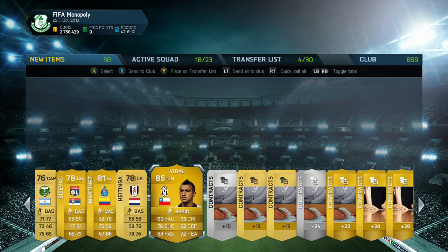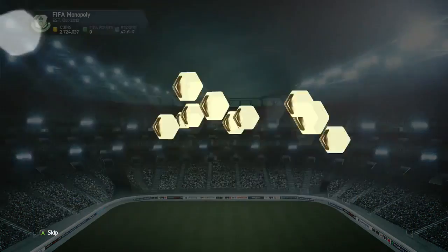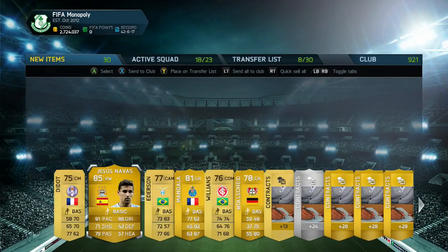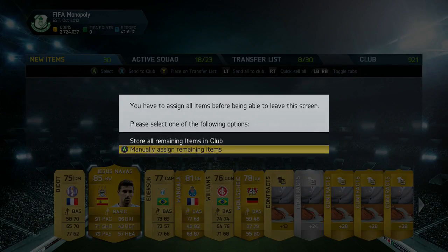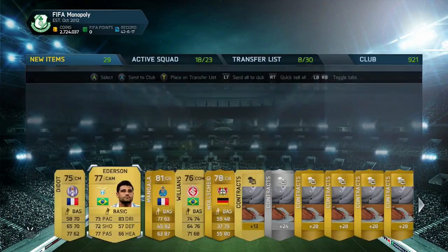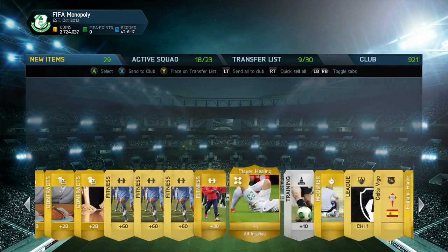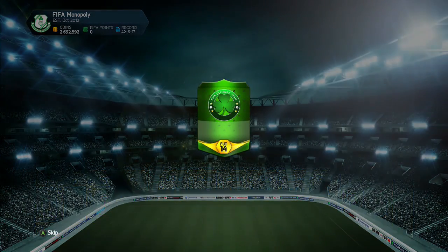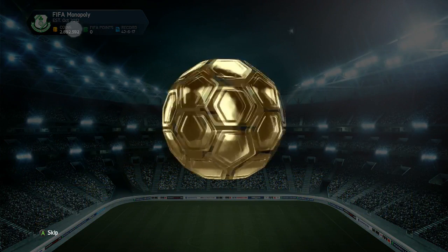Not sure what Vidal sells for, but I do go and play some of the transfer lists. And we move on to the next pack — literally the pack after — we do get a Jesus Navas, who probably sells for about 20k. I think it's around that nowadays. I don't really pay too much attention to the market at the moment. And we move on — just some average discard players in the duplicates aisle.